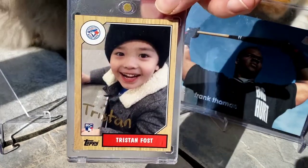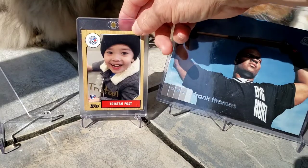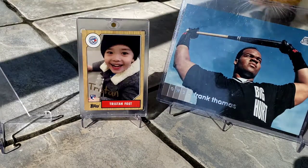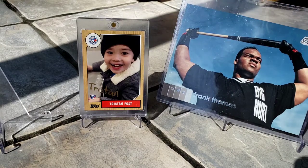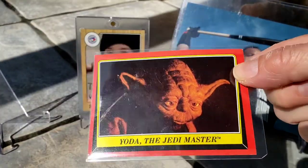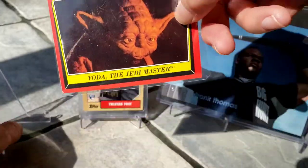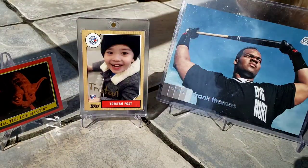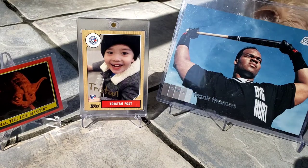We've got the autographed rookie card of Tristan, who knows how to pull all kinds of fire — he's been doing good with the baseball. The Krakens are here, and somebody who knows a lot about the universe: Yoda, the Jedi Master. Also had to grab decoy green legs — he was still sleeping.